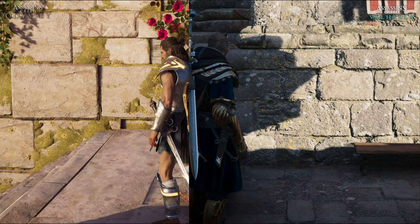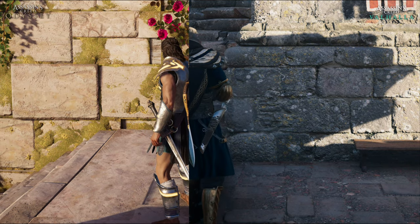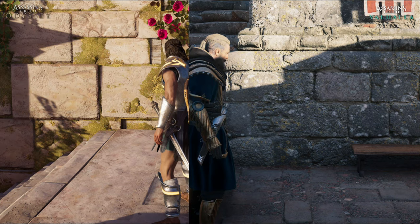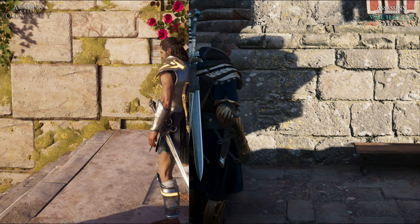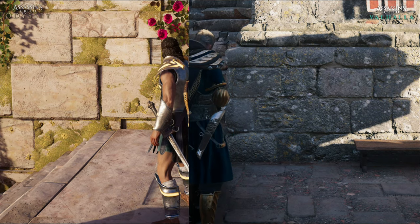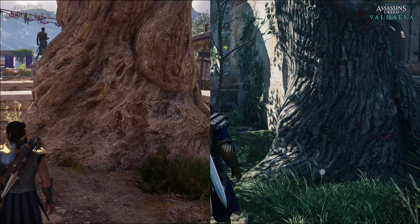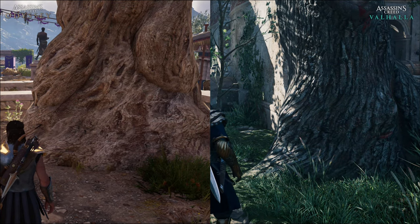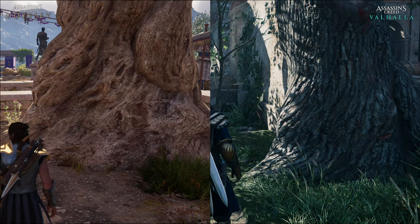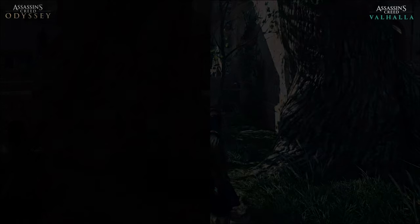For wall textures in this particular scenario Odyssey stands really well — the marble rocks have great detail, depth, small shadows, and moss that helps aesthetics. Here I would say both games are more or less on par, with Valhalla having a bit more detail in rocks and depth, but we're talking about two different materials. In terms of overall tree textures, Odyssey's textures look flat in most parts and lack ambient occlusion for realism, while Valhalla has way more detail.